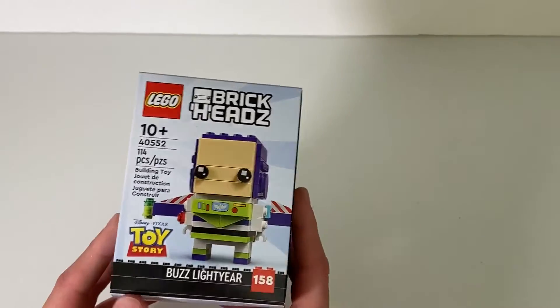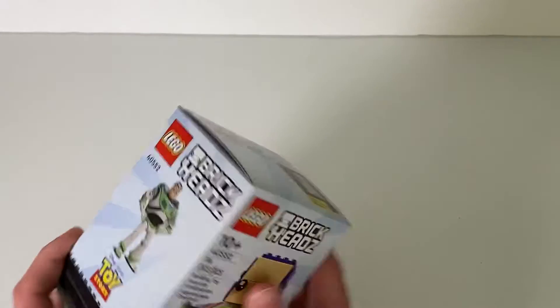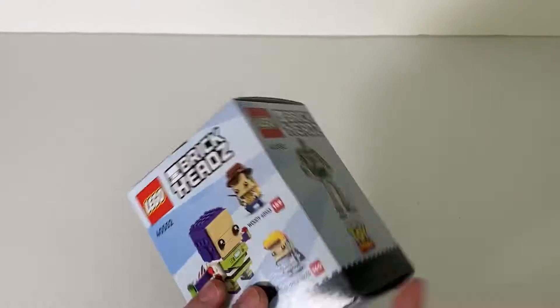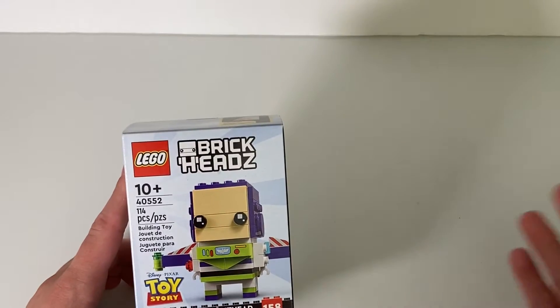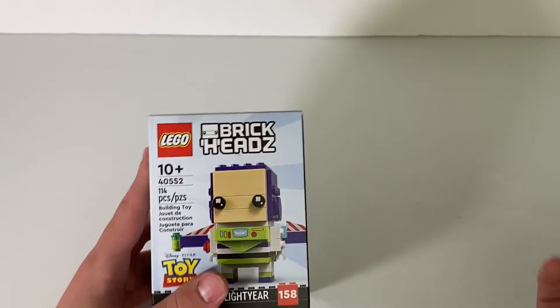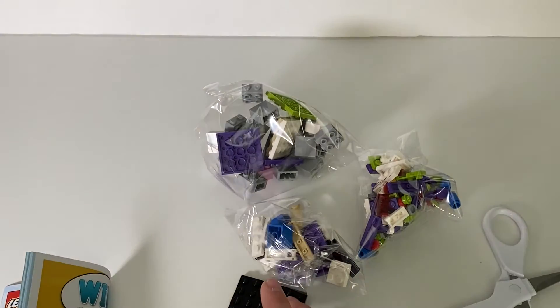Today we're going to be building this Buzz Lightyear Brickhead. I don't know if I got this in a haul — I got it obviously, but I don't know if I showed it on camera. I got it at the LEGO store and I really like it. I'll probably get the Woody and Bo Peep one too. So if you don't know how these go, it's the unboxing, the speed build, the review, all in just one video — probably like seven or eight minutes. So let's unbox this real quick. You get the instructions, a couple bags, and the black base that it goes on. This will go in my Brickheads collection.